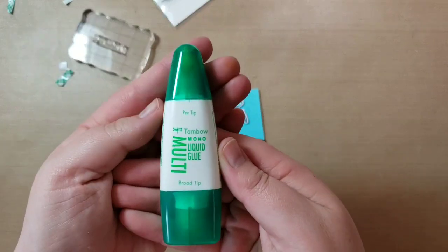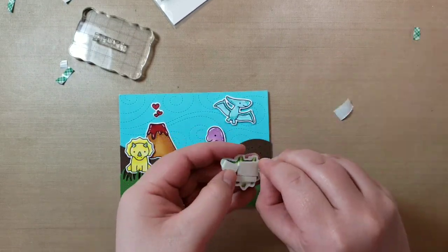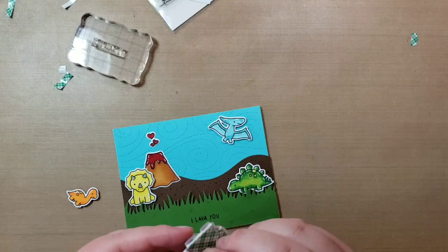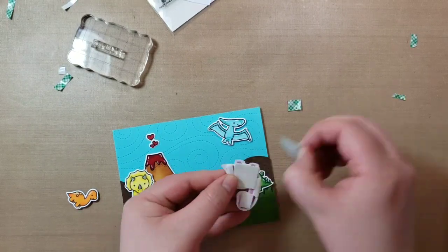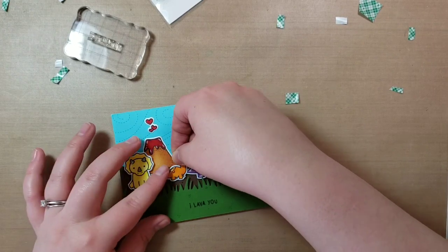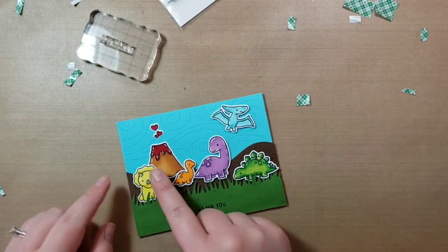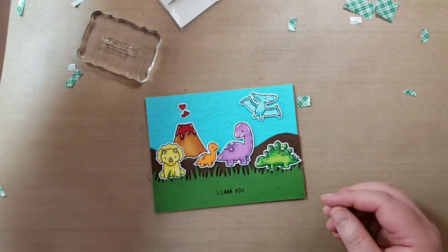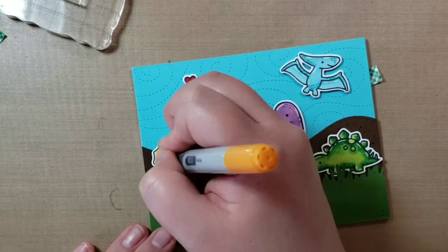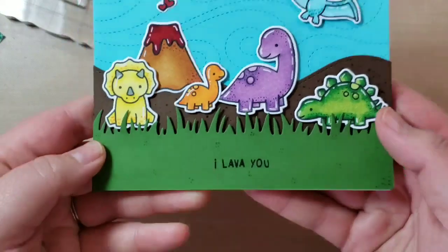I didn't want to bore you with me sticking foam to the back of all these critters. I used my Tombow multi-glue to stick down the volcano and the hearts. And then I put foam on the pterodactyl and just stuck him up in the sky because I didn't have to worry about placing him since he was going to be higher than everyone else. So I did that part off camera and then put foam on the back of everyone and kind of decided where I wanted them. You can see how I'm tucking them in the grass, which is why I wanted that to be dimensionalized. Then I'm looking for a darker yellow — which ends up being kind of an orange — to accent the Triceratops, who lost his poor dots in his colors because they were too close to his darkest yellow. So I'm just adding a few dots to him so he can stand out a little bit.